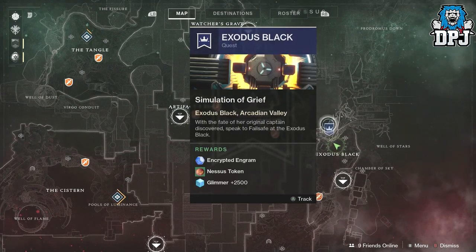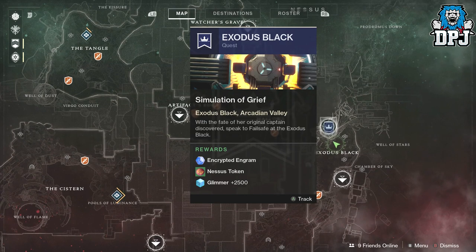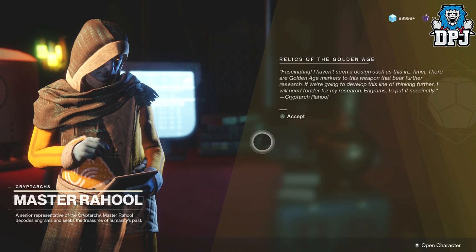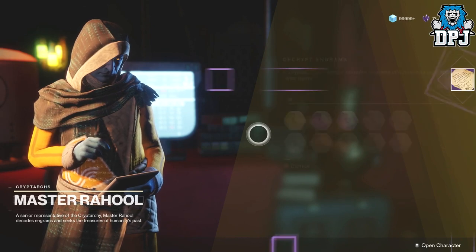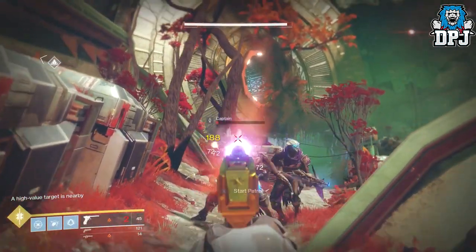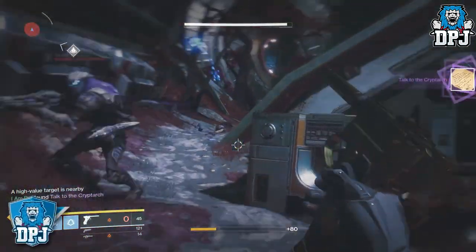Upon checking your Nessus map you will see the questline continues, but this just takes you to Failsafe who awards you a legendary engram, so you may want to go grab that. Upon seeing the cryptarch he gives you the next quest step — here you have to decrypt engrams: five legendary and one exotic. You then have to defeat fallen on Nessus using the Drang, only ten, so it shouldn't take you too long.